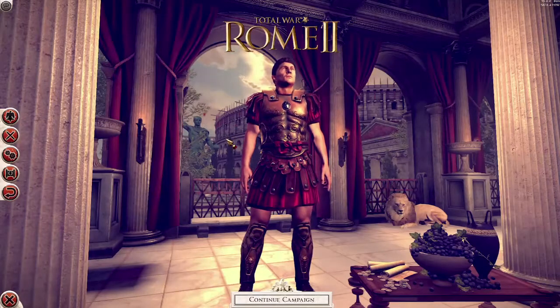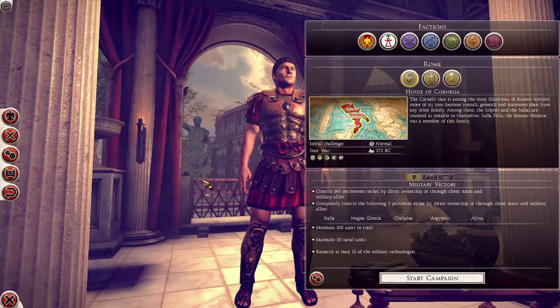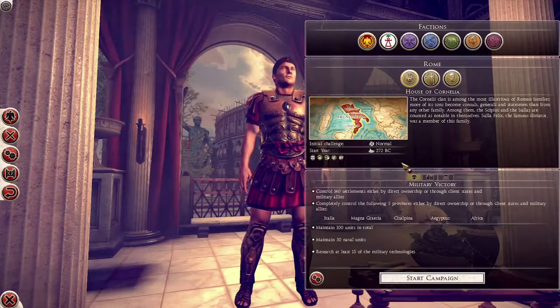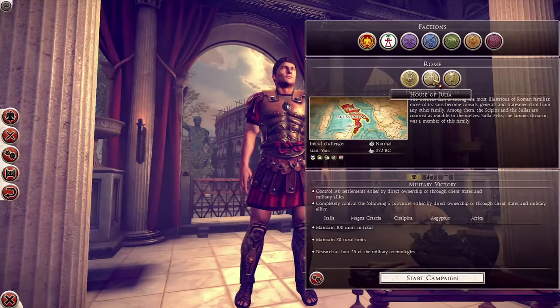We're going to begin by showing you the front end and introduce you to the factions that we've been revealing over the past while. This is the front end at the moment — it may change a little before we release but you get the idea. We have our major faction groups up top here. In this case we have Rome selected and you can see we have the three families, the houses you can choose from.